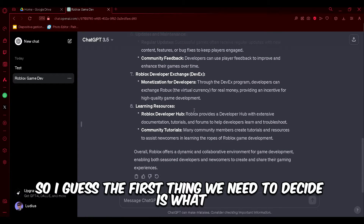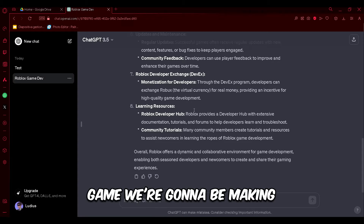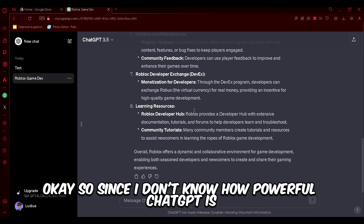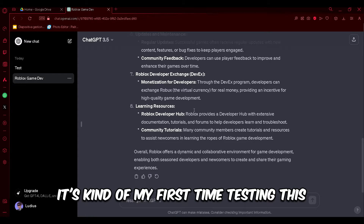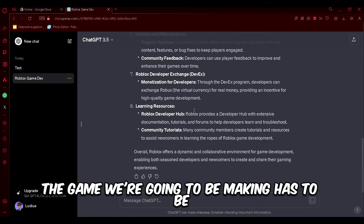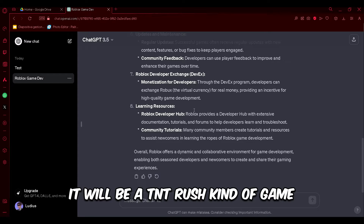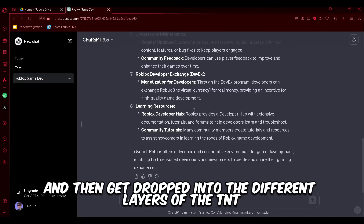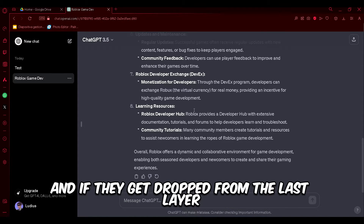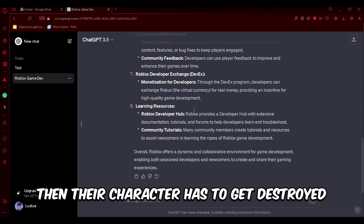The first thing we need to decide is what game we're going to be making — we need a plan. Since I don't know how powerful ChatGPT is in regards to writing code, it's kind of my first time testing this, so the game has to be rather simple. It will be a TNT Rush kind of game where players will be in a lobby, then teleported to a match area, and dropped into different layers. If they fall from the last layer, their character gets destroyed.